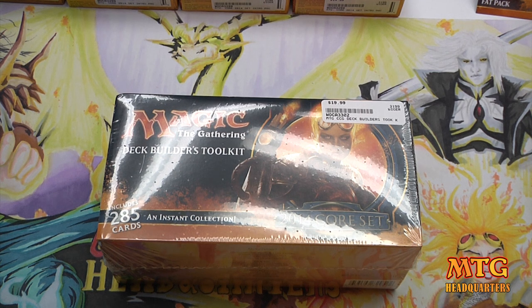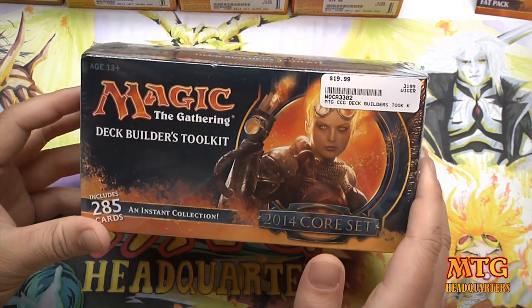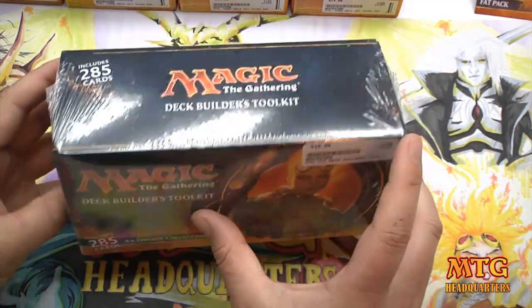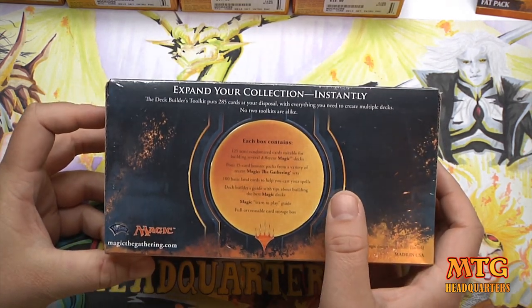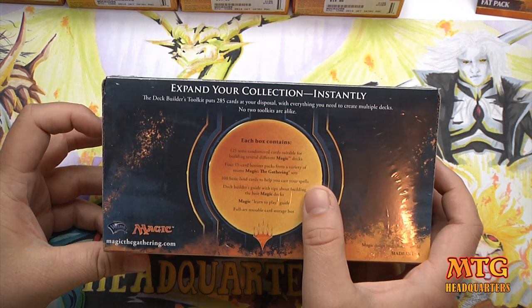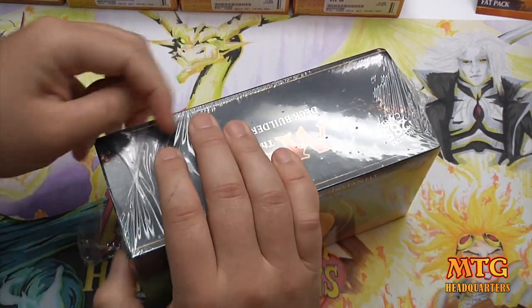What's up everyone, Jeremy from MTG Headquarters. Here is the M14 Deck Builder's Toolkit — it's one of the most requested products for me to open. What it includes is 125 semi-randomized cards, four 15-card booster packs from a variety of recent sets, 100 lands, and a deck builder's guide. It's quite literally the perfect thing to get somebody who has very few cards or is brand new to the game.